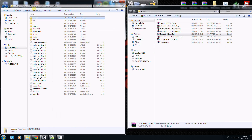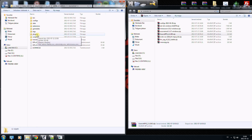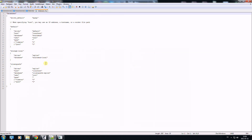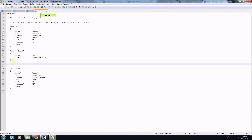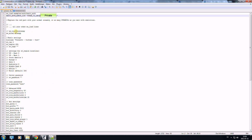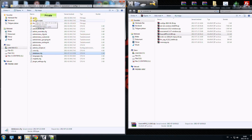Drag and drop the addons folder in. Go into addons, SourceMod, configs, and then open databases. In here we will create a new database entry. Paste it in here and save it. In the autoexec file, uncomment those two lines because we are using SourceMod now.